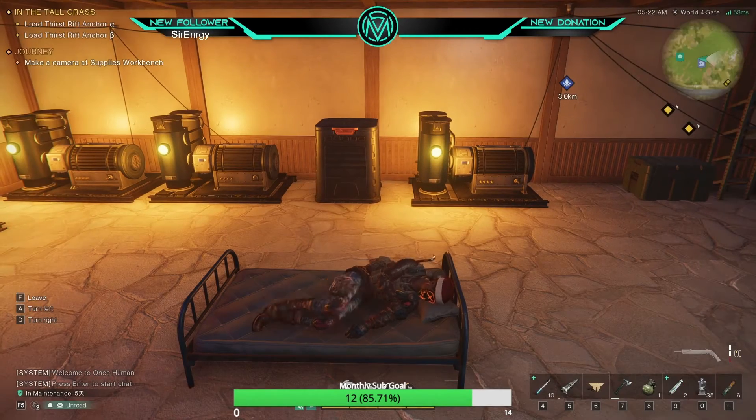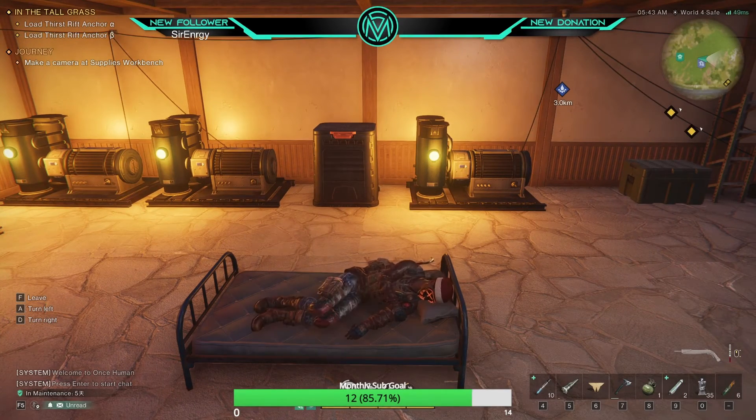Number 5: If you ever need to heal or you have a ton of sanity lost, head over to your bed and lay down. You'll start to heal back to full health and become sane again.